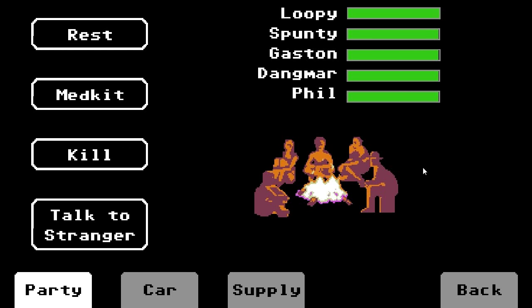Welcome back, folks, to Let's Play The Organ Trail: Director's Cut! When last we left off, we just managed to set off onto the road over to Safe Haven. We've barely got anywhere, though, but there are a few things that we could do. We could rest, we could use some of our med kits, we could kill one of the people in our party — let's not do that. We'll talk to a stranger, though.